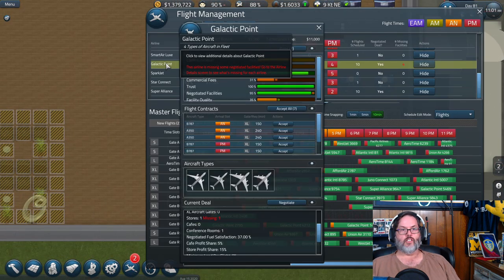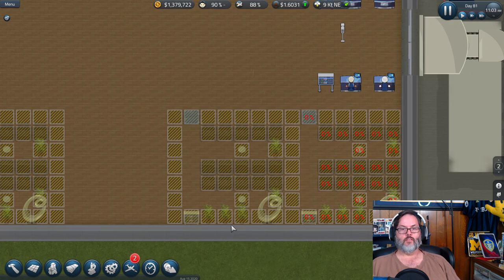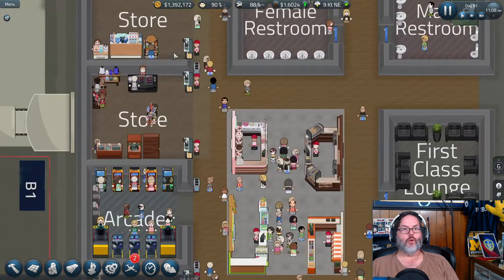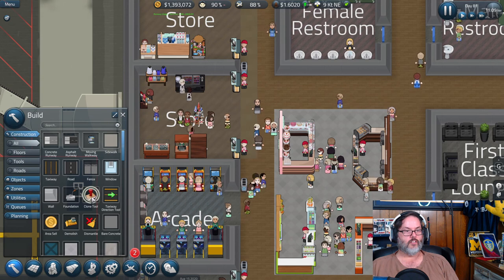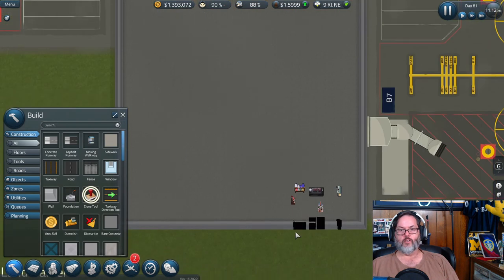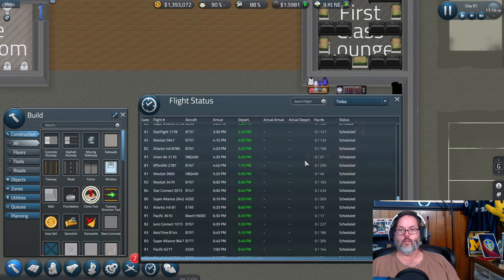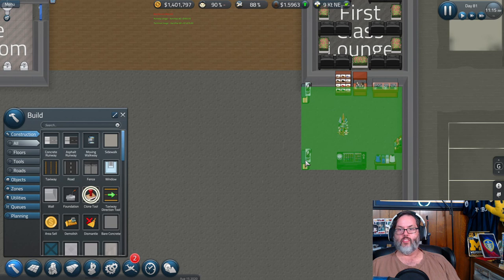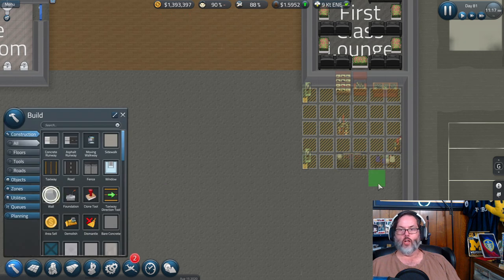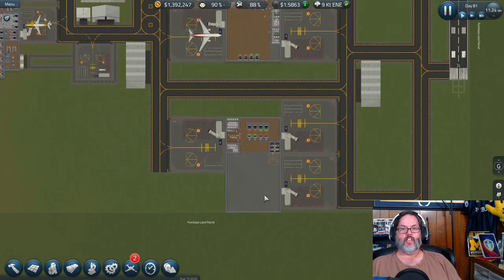Next thing I need to build for them: a store. There's one right there — I'm going to clone that, come down here, put it right there, and add a wall. All right, so we're going to do that.